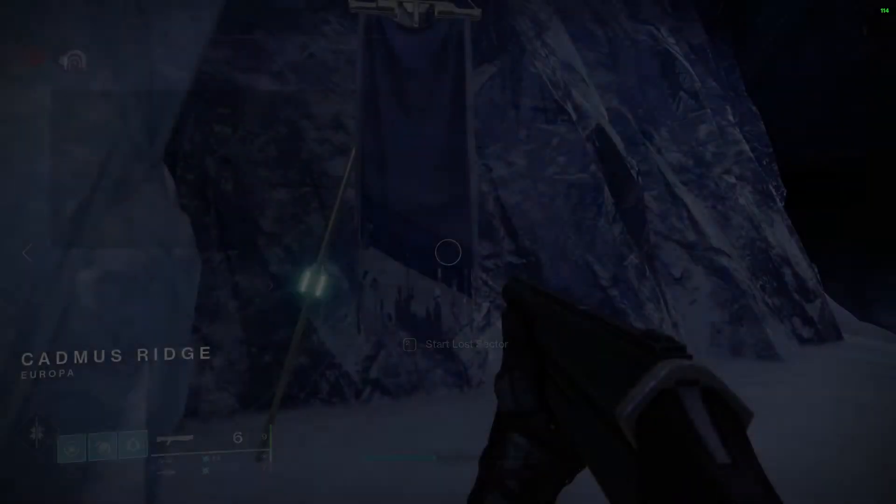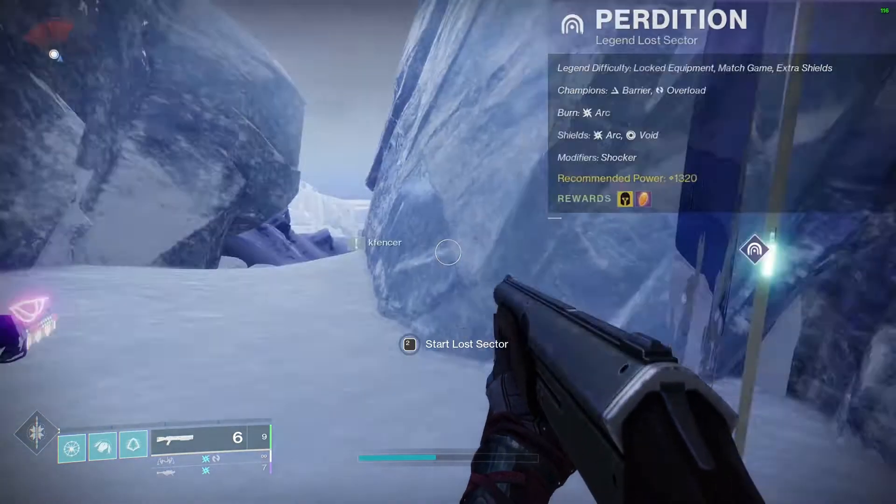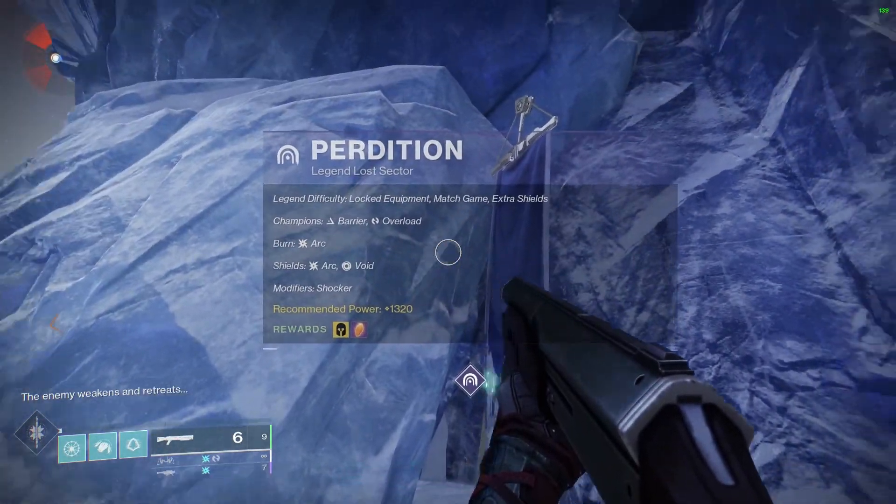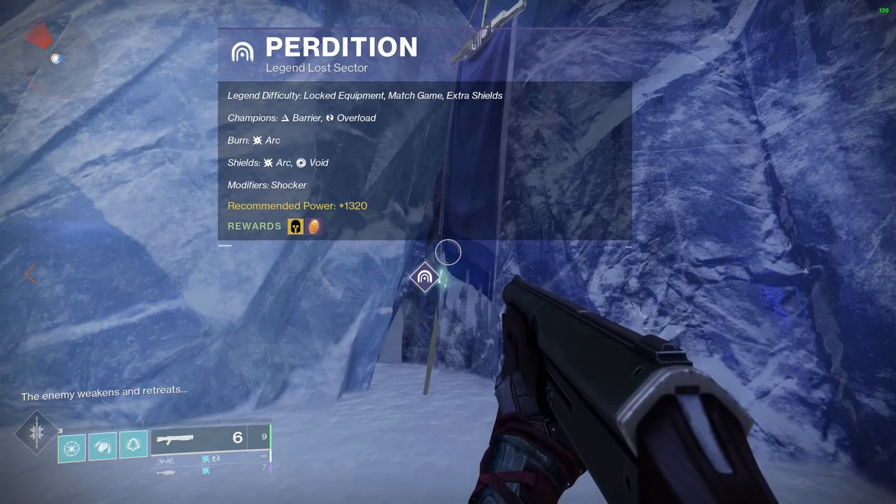When you count the loading times in, it should take around two minutes per run. If you're on a good streak — if you die, add about five or ten seconds depending on where you respawn. But for the most part I feel like this is one of the fastest, if not the fastest, methods of gaining Dawning Essence.